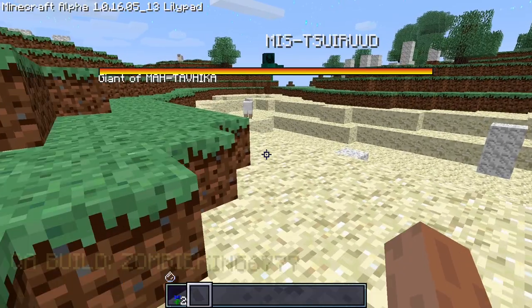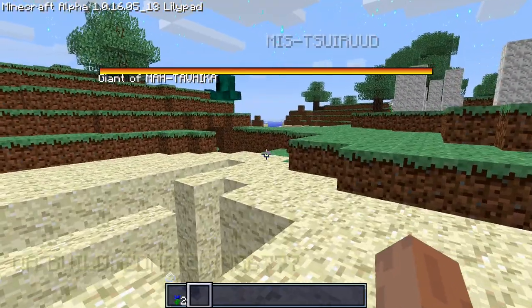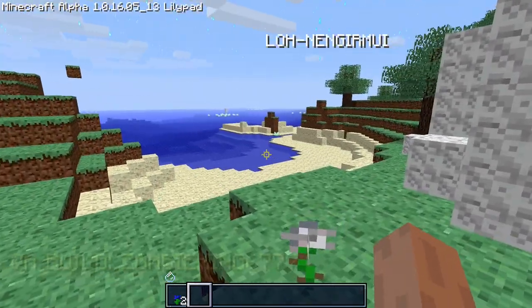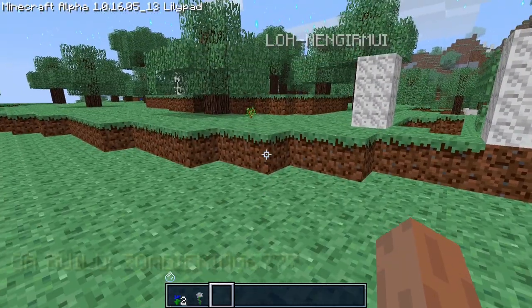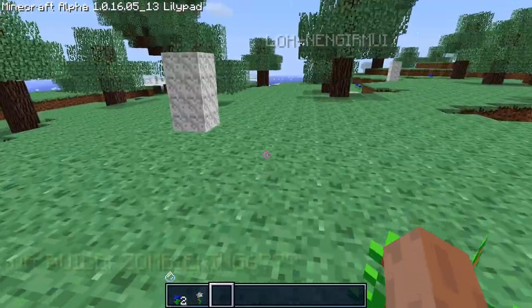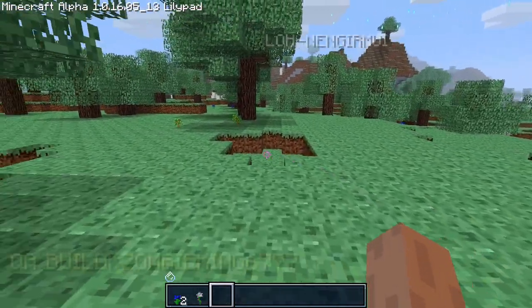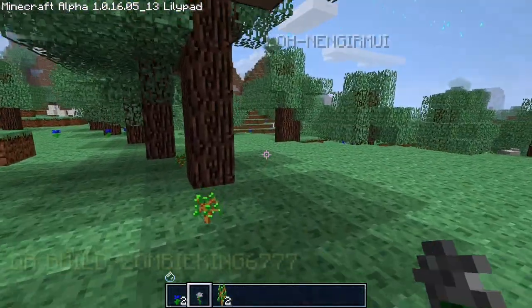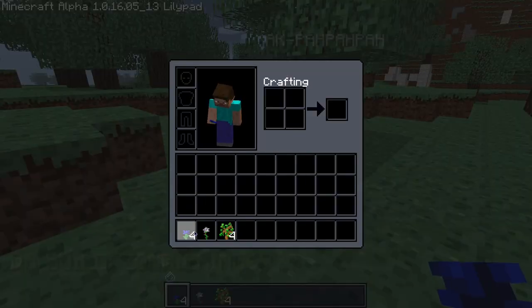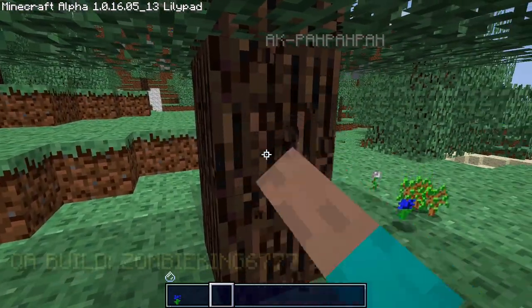There are three versions available to download right now. The reason I chose 'lily pad 13' is this is the only one that's not timed — the other one is a demo where you only get like 20 minutes and then it doesn't let you play again. As you can see, this version has different blocks, like blue flowers.